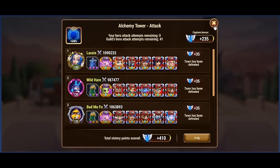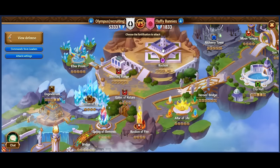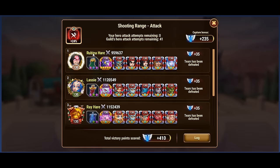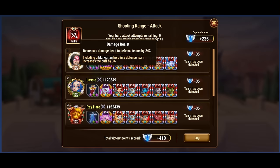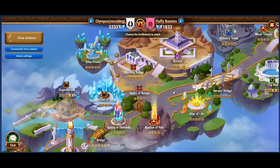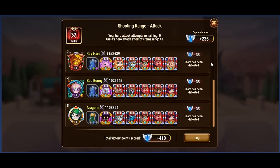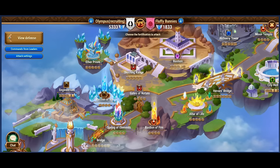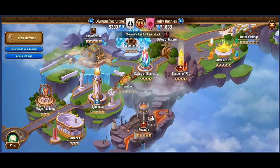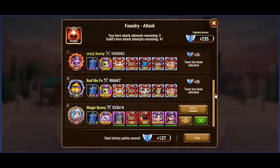The City Hall increases healing by 7% for every healer present. Similarly, the Bastion enhances magic defense by 3% for every warrior, while the Shooting Range reduces damage dealt by 3% for every marksman. The key strategy here is not simply to deploy all heroes of a particular type in a buffed location, but to find the optimal hero combination that excels in defense while leveraging the buffs provided. It's crucial to craft teams with defensive elements in mind, ensuring a balanced approach to maximize the benefits of the buffs while maintaining a strong defensive posture.